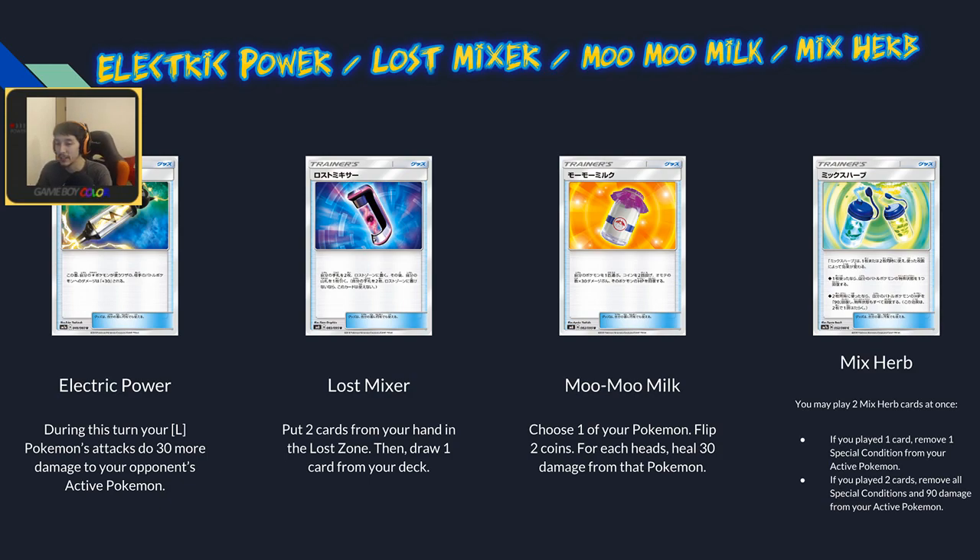Moomoo Milk is probably a reprint — choose one of your Pokémon, flip two coins, and heal 30 damage for each heads. So up to 60 if you flip both heads, zero on tails. It's a pretty mediocre card but fits the set theme nicely alongside Whitney. Mix Herb has the same double-card puzzle effect: play one to remove a special condition from your active Pokémon like a Acerola without healing; play two to remove 90 damage and all special conditions. Very strong effect but you're probably playing four of them and won't get it off very often.